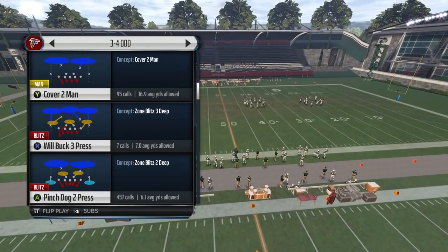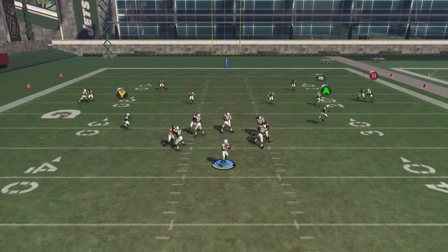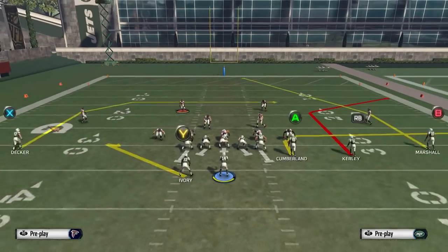We're going to show you the adjustments we make, but first I want to show you that if you don't make any adjustments, the reason why you're getting carved is because the flat zone to the corner can only guard either the flat route or the corner route in these types of plays — whichever one he doesn't guard is the one you can hit for a solid gain.